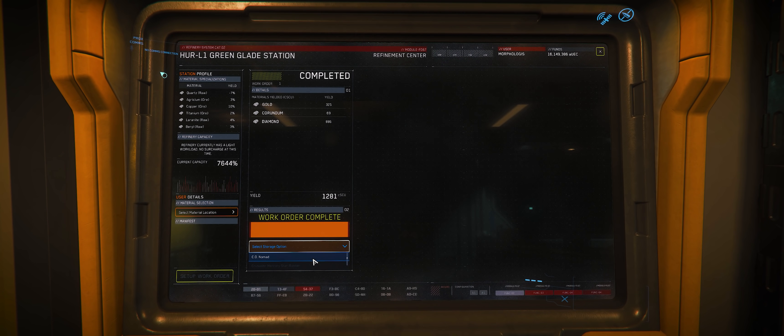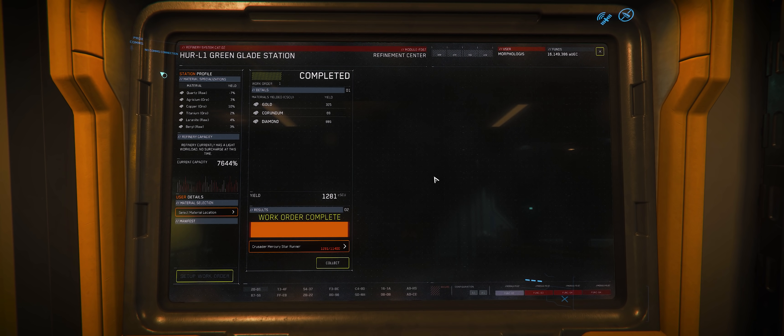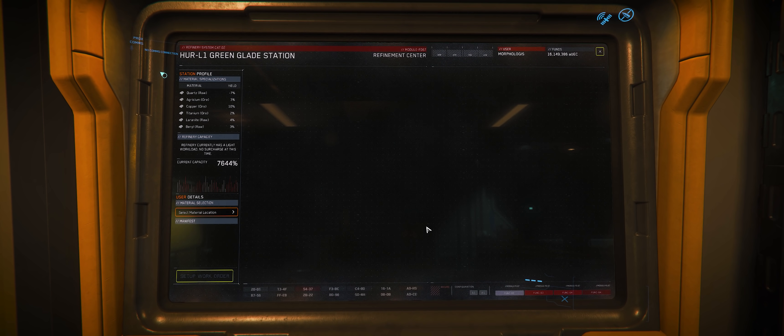I need to make a separate video about refining because I don't fully understand it yet. Once the refinement process is done, you can transfer the refined materials into cargo and then sell it, either at the station you refined at or at another station where you may get more profit for your refined materials. Just be careful if you're shipping because you can 30K.